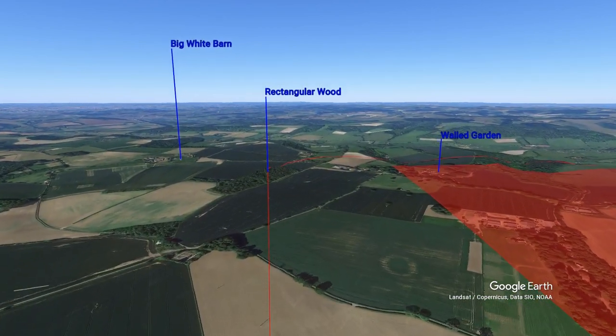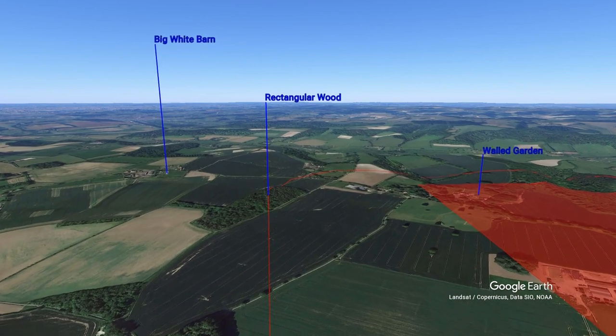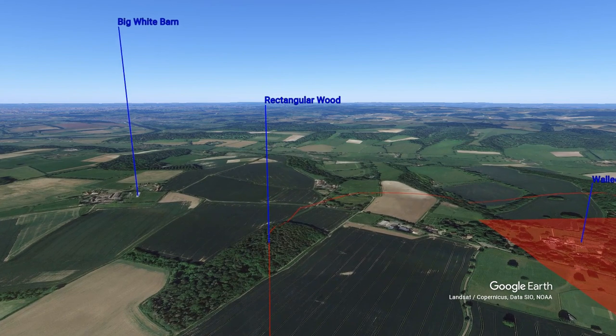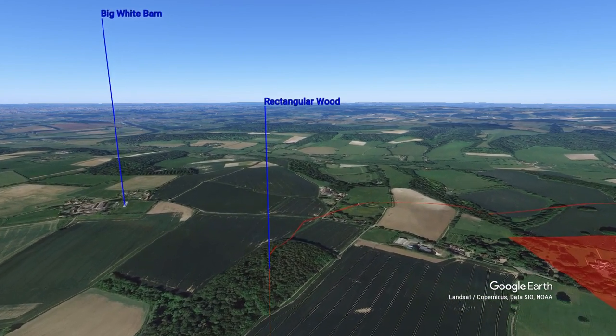Once you have crossed the rectangular wood, turn right onto the crosswind leg. Be careful not to turn too soon and overfly the square walled garden within the circuit.